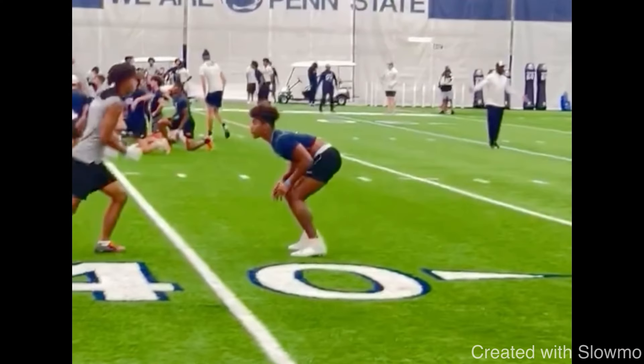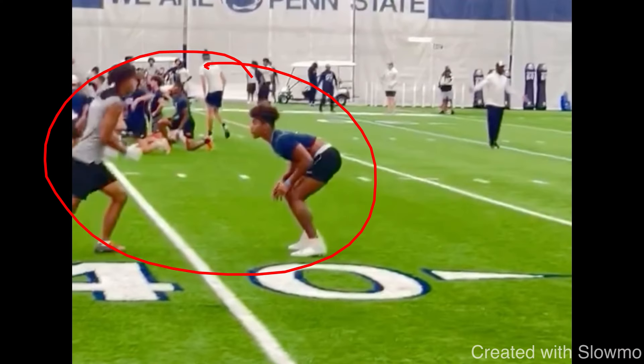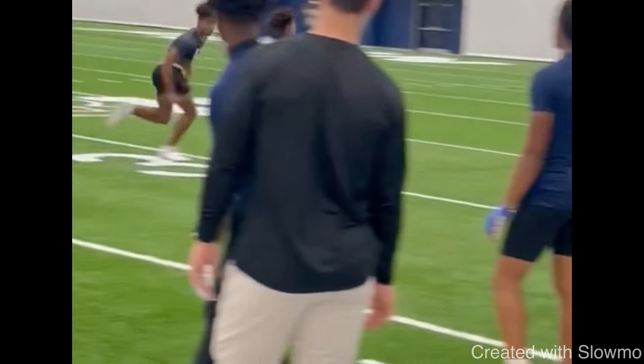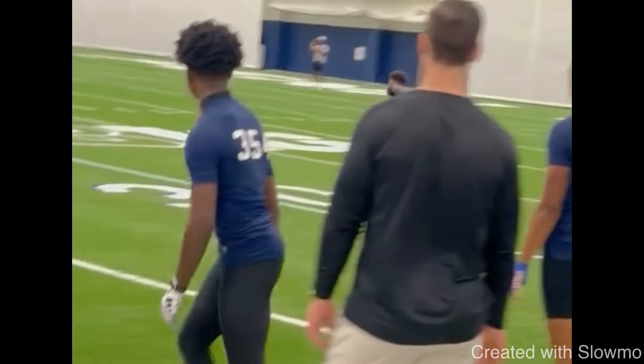The next route is called a tempo change dig. I've covered stutter digs, hesitation digs, and peek-back digs before, but this is a tempo change dig with something called a pressure step — essentially applying more pressure into the ground to slow your tempo. This receiver takes an outside release, hits the pressure step, bursts up vertical, then drops his hips and wins on the dig.